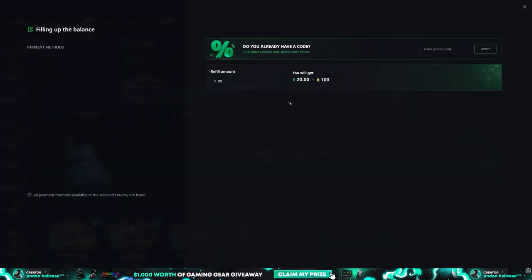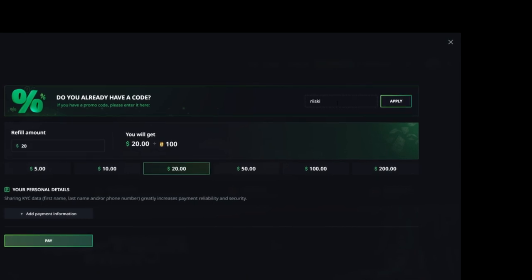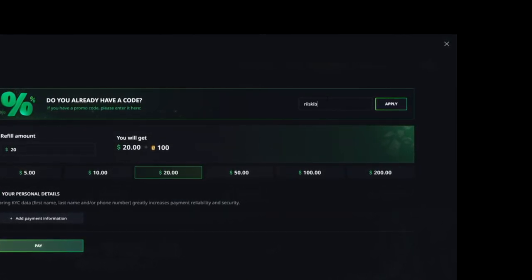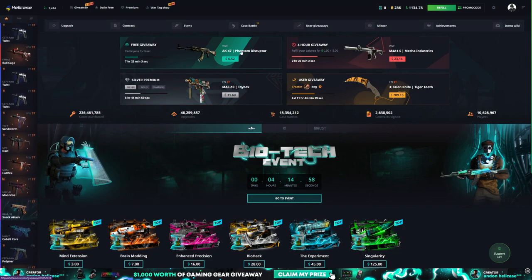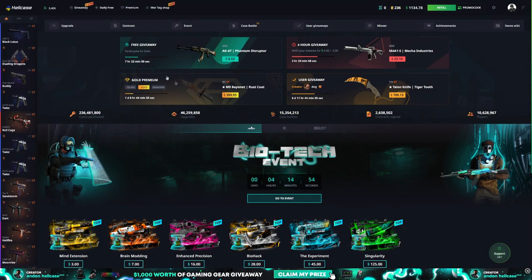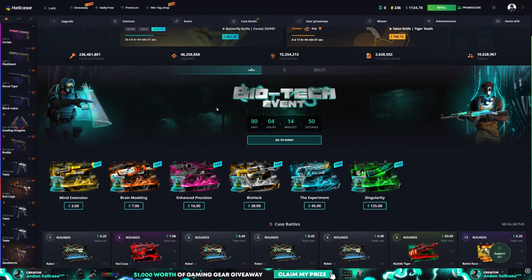Before I continue on, if you guys want to check out Hellcase and get a bonus on the site, if you type in code 'risky' you'll get a 10% bonus, or if you use code 'risky bonus' — B-O-N-U-S — you'll get a 15% deposit bonus on top. They also offer daily giveaways, free premium, as well as the shop. We usually go over this in our videos.